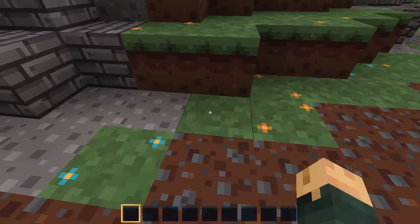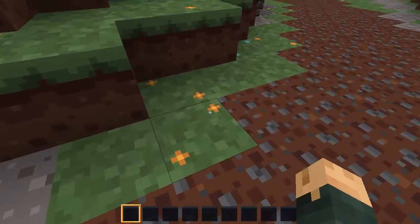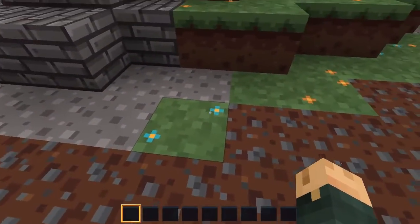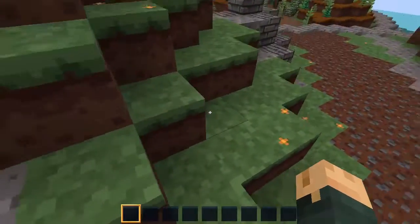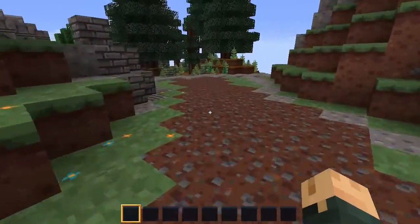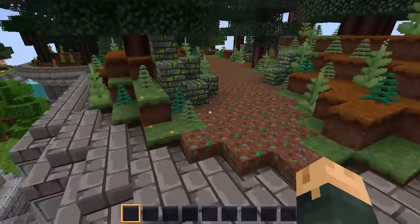And that is kind of a problem with this pack — the inconsistency. However, I have to give props for the little flowers that don't inherit the biome coloring, and so just end up making the grass look a lot better. It just feels very festive — well, festive isn't the right word, but more natural, more friendly, more happy.